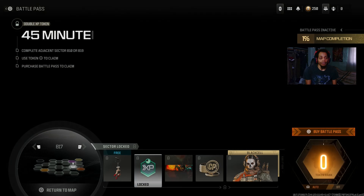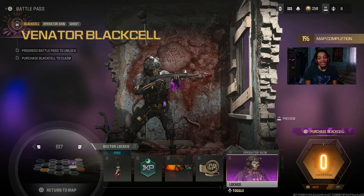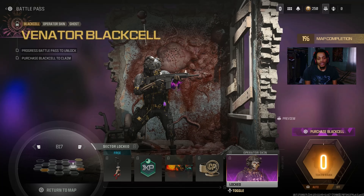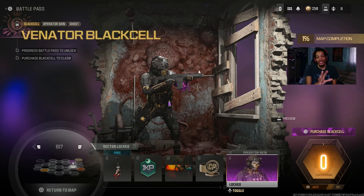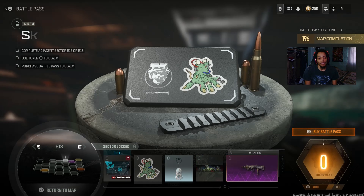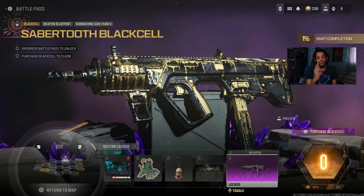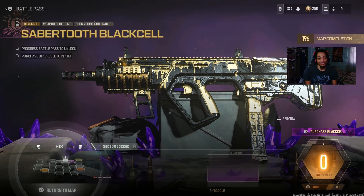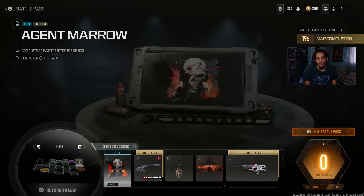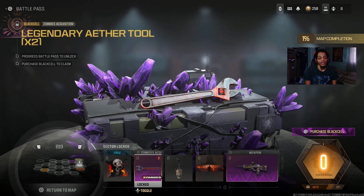We got a charm, WXP tokens, a calling card, 100 COD points, and then Ghost. We got Ghost's normal skin and then the Ghost black cell skin. You can't see it super clearly but when you buy it you can check it out yourself. There's an ammo mod for the freeze for zombies, weapon stickers, a charm, a calling card, a RAM 9 blueprint — normal version — and then the black cell of the RAM 9. That looks so nice.